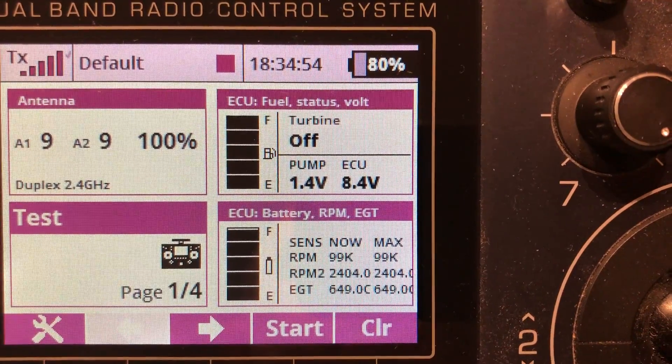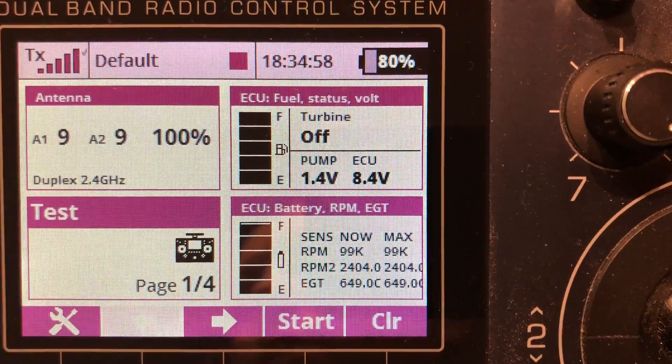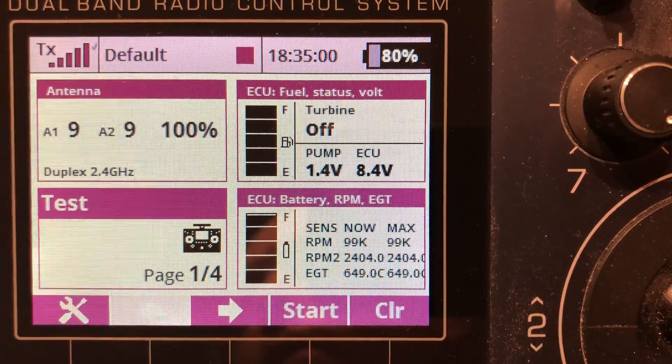Notice that you only get these alarms above a given threshold, so we won't get them when standing still — only in flight and when things are dropping.